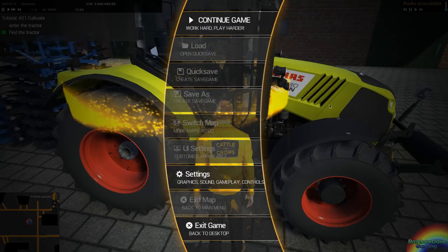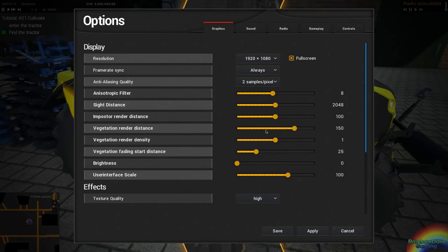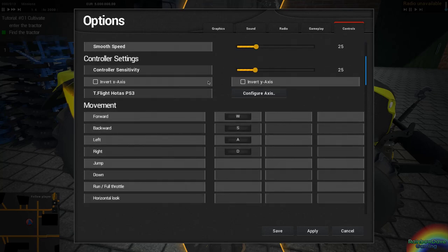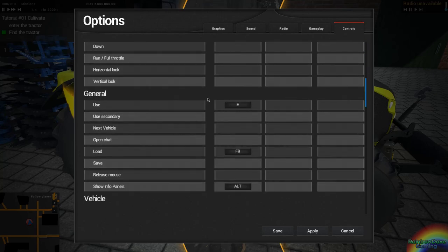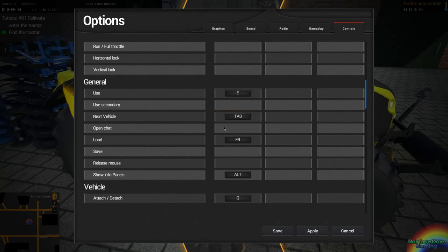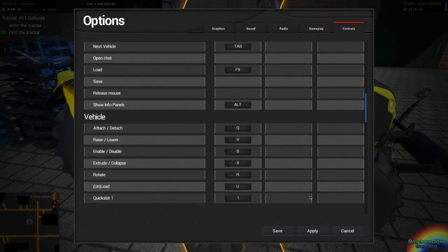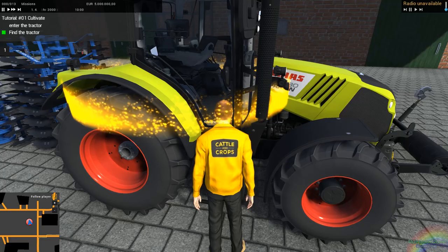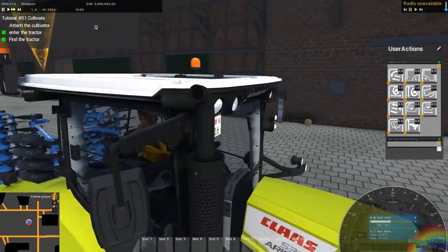I can't quite figure out how to get into the tractor, which is... use next vehicle — tab. The game has a habit of hanging up when it's in a menu like this, and if you just apply for some reason... tap. There we go, we're in the vehicle.